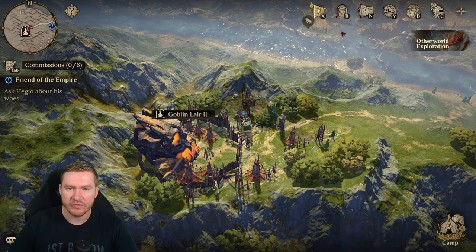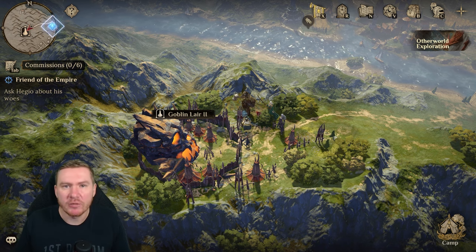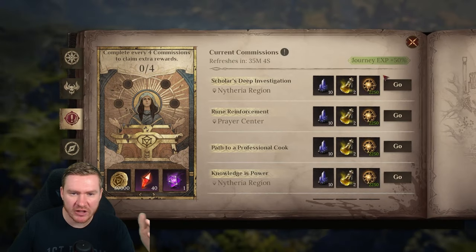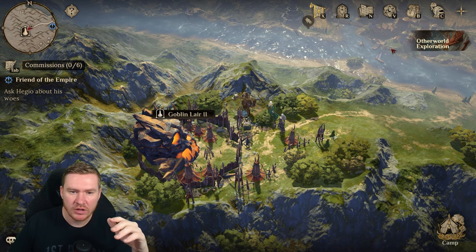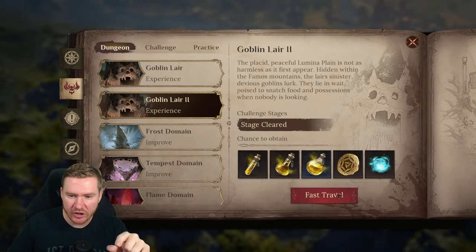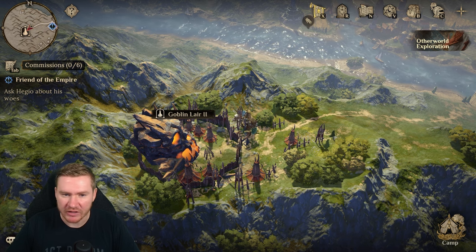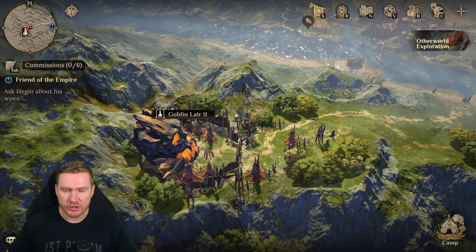When you unlock Goblin Lair 2, just always farm the highest stage you can. Over time your team gets faster and it becomes more efficient. This is a very important dungeon — when you come into this game and don't know a lot about it, you don't really know where the important farming spots are, and this is one of the most important. Also be aware: sometimes you'll have a quest that says farm Goblin Lair and you click go — it's going to default you to Goblin Lair 1 even though you have Goblin Lair 2 unlocked. That would be a real shame to waste that energy. I'd recommend clicking on the book, going to the dungeons tab, then Goblin Lair 2, and fast traveling to it. Make sure you don't let it send you to Goblin Lair 1. Get in there heavy so you can start getting your other champs caught up, which will let you continue to progress.